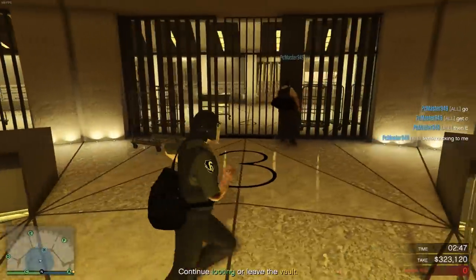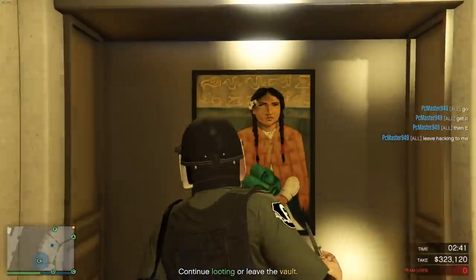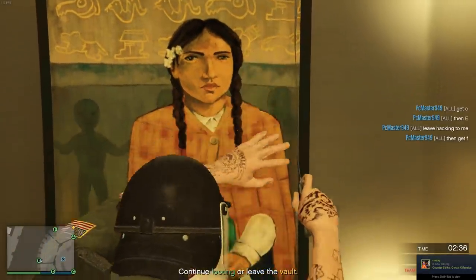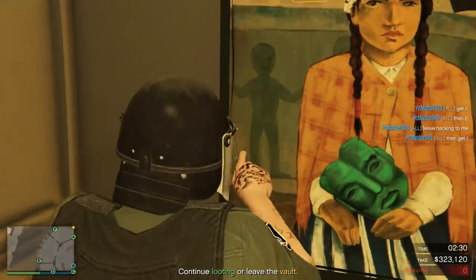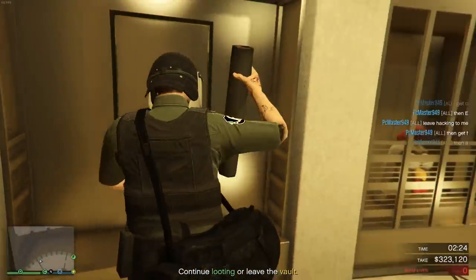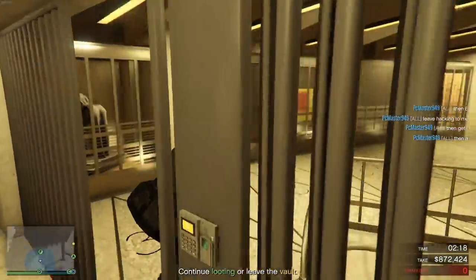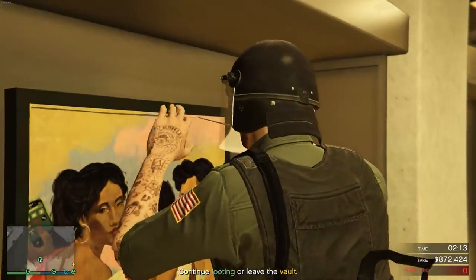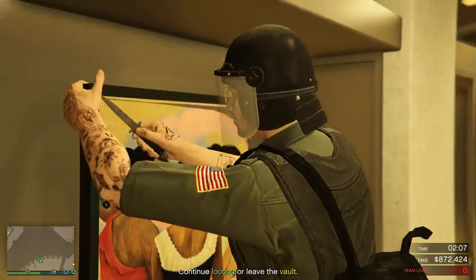Even doing the casino heist with randoms isn't too hard. Once you've done all the preps and break into the casino to take out the guards, it's quite manageable. I think you get upwards of about $1.5 million, if not more. And if you can manage it, do the casino heist with only two people — you get more money that way rather than splitting it four ways. Getting an arcade and doing the casino heist is probably the best way to make money coming into the game right now.